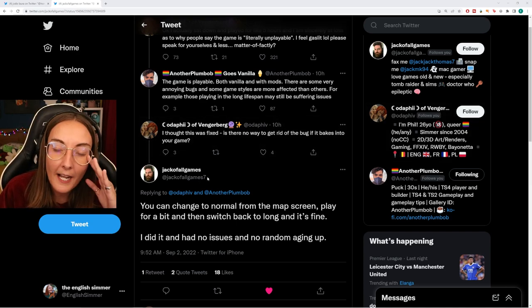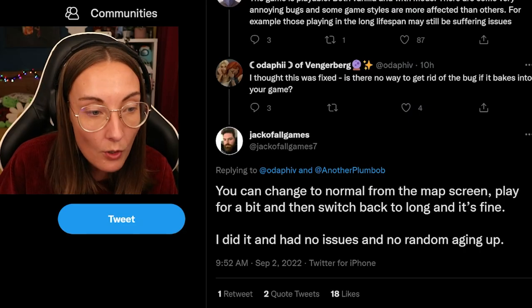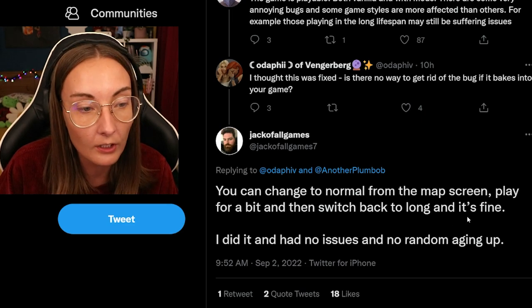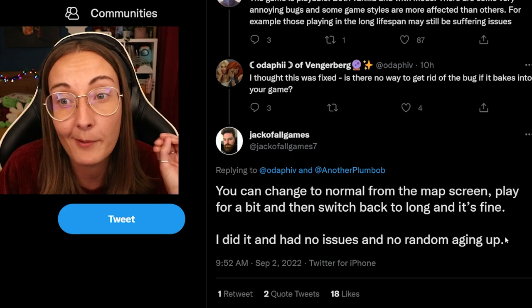Jack, I swear I want to give you the biggest hug in the world. The tip was: you can change to normal from the map screen, play for a bit, and then switch back to long and it's fine — no issues and no random aging up.